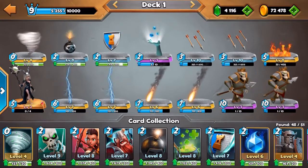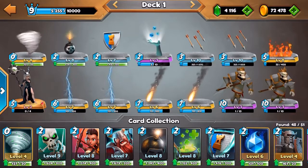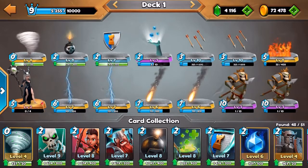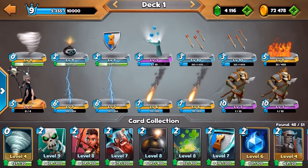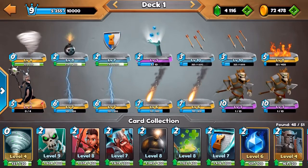Welcome back guys, today we are going to play some CashCrash and we are going to use our troll deck. This deck is pretty much a skulking and spell deck. I decided to add the Black Witch as well. The Black Witch is a really good defense and it can really save you in a lot of situations.